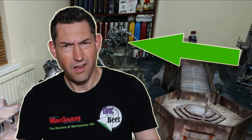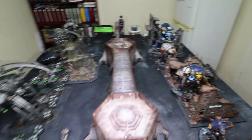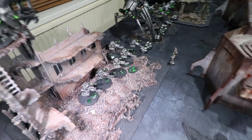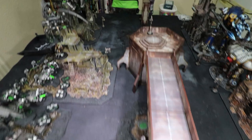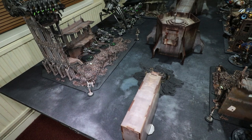We have deployed. The Necrons are on one side. Nick, why have you deployed the Triarch Stalker on the top level of a building when you know it's a vehicle and doesn't have the fly special rule? Oh well, let's get on with the game. The Imperial Knights are on the other side. We're playing the Scouring, Dawn of War Deployment. The objectives were randomly selected: one worth three points, several worth four points, one worth only one point, and the rest worth two points each. The Necrons deployed last, so Nick gets plus one to the dice roll to see who goes first.